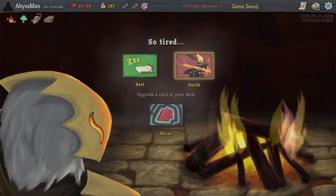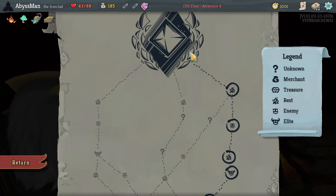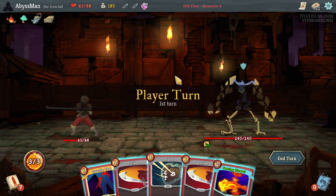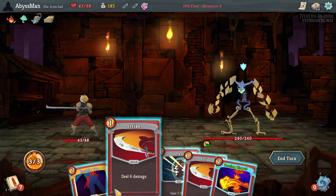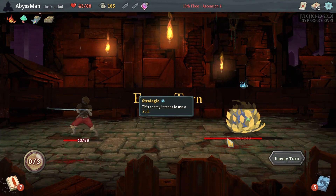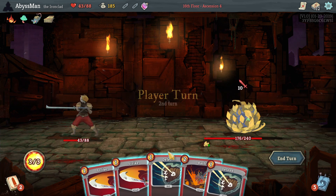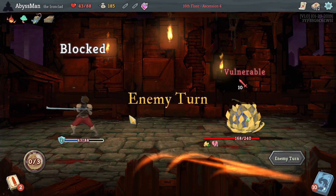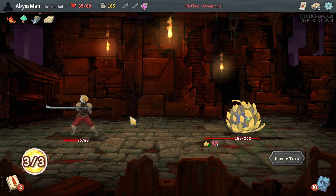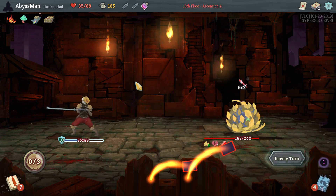Alright, 42 damage — that's a lot of damage. That's a LOT of damage. I'm sorry, did you defend? I'm out of your health there. Alright, let's go ahead and defend. Hit him with the Bash. Let's go ahead and Disarm him so we don't take as much damage.